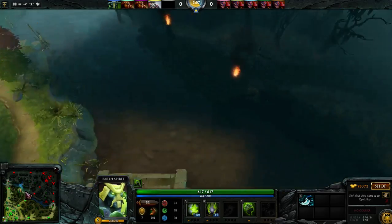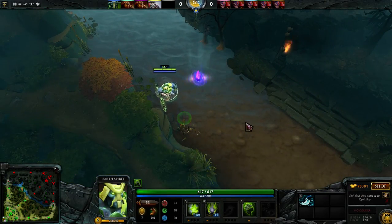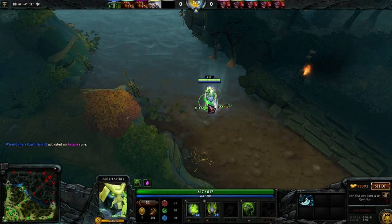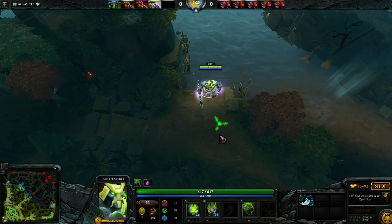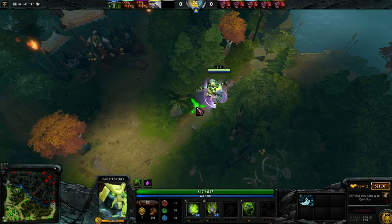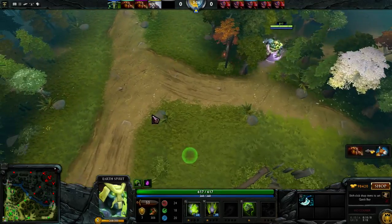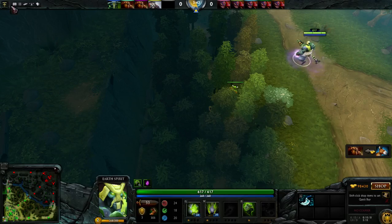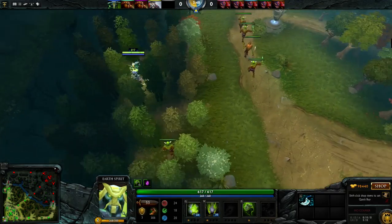Broodmother can throw a web at the bounty rune and still have enough time to go up and throw another web down. So unless the enemy starts sentries, Dust, or has a Zeus, they can't really kill her. You can just sit there, keep pushing the S button so your hero never technically auto-attacks — you don't break invisibility — but you still click on the bounty rune to hopefully get it. You can also do this with Bounty Hunter and Riki. There's a key binding for this — I'll link it in the video description. I use it on my F5 button, but you can bind it to whatever.